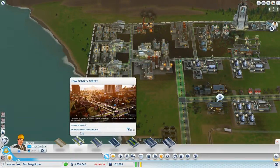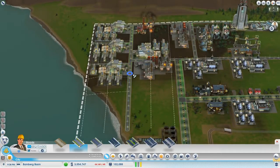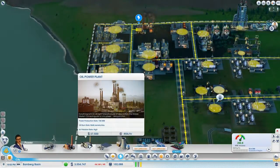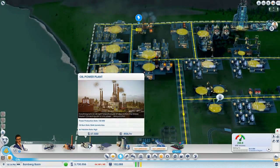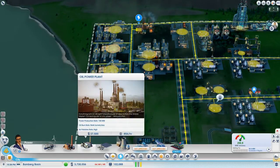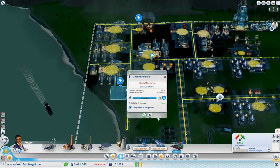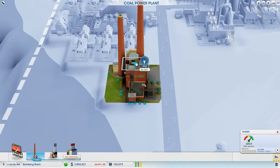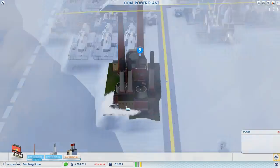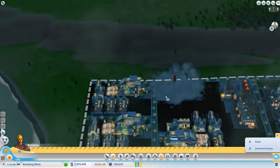First thing I want to do is extend this road - I reckon we can put a power plant in there and get rid of that one. Do we go oil? It's still too expensive. Coal is so cheap, it's not worth sticking in an oil one. I think let's pop you on top there, and that one's full. Let's bulldoze this one.